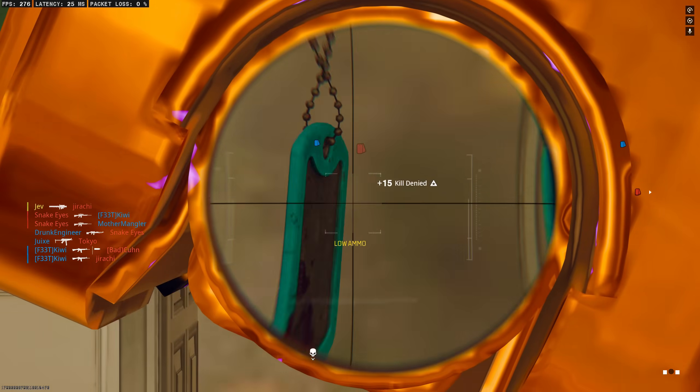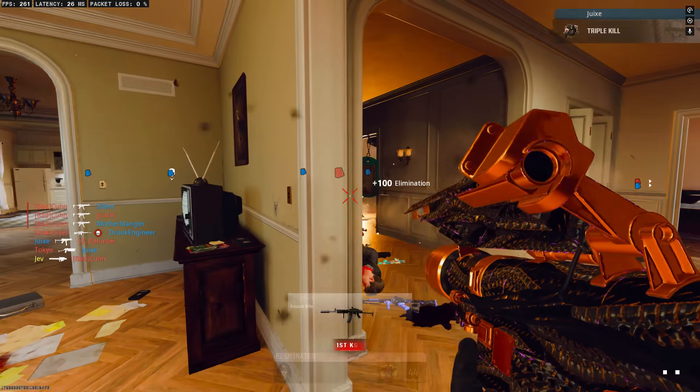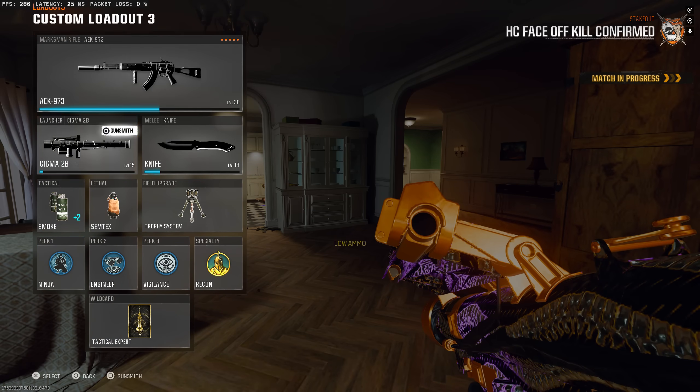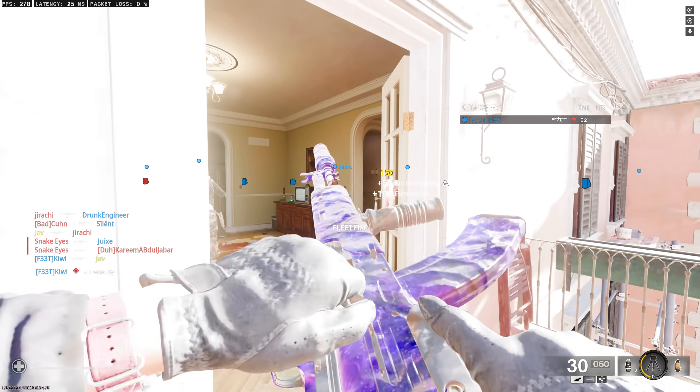Double kill — nice. I could just fire this down there, right? Yeah — should be five, right? There it is, dark matter. Okay, so we got dark matter, that popped up. Now we go to the HE1 — and now I just got to get 15 kills I guess, right?